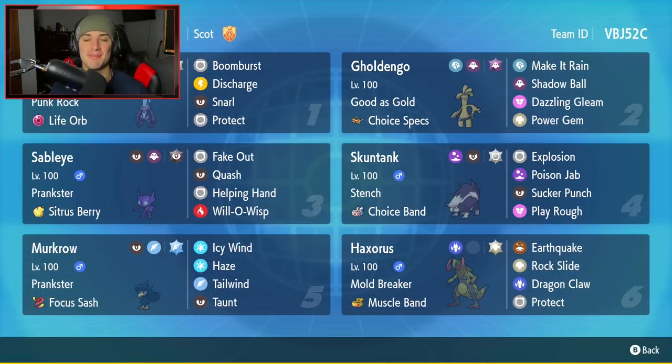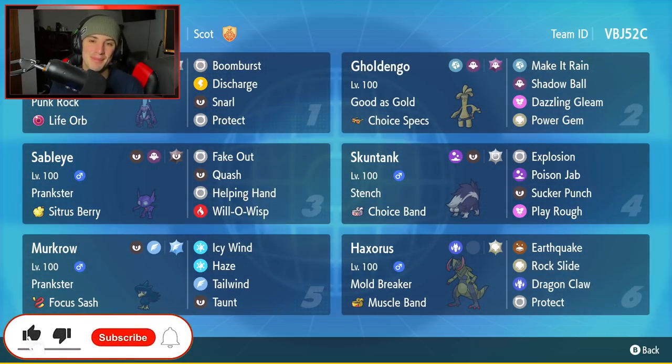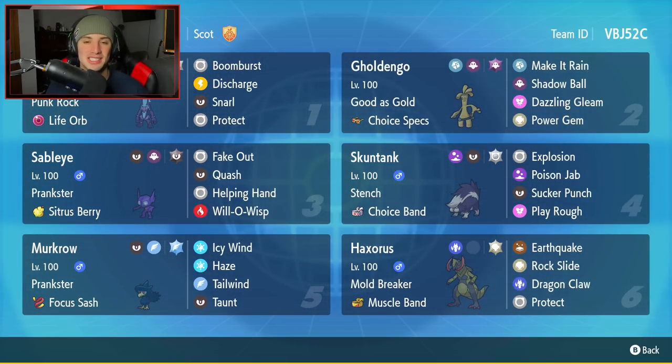What's going on YouTube, Jeans here, hope you guys are having an amazing day. Today we are back yet again bringing you guys some more competitive ranked double battles for Pokemon Scarlet and Violet. In today's video we're rolling out in the master tier with a Hexer's team that also features Life Orb Toxtricity. Make sure you support me by leaving a like and subscribing to the channel. Huge shout out to team creator Scotticus — his channel is linked in the description below.